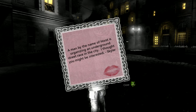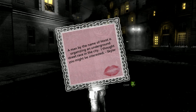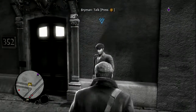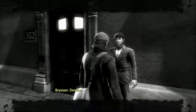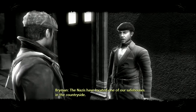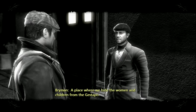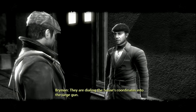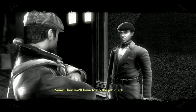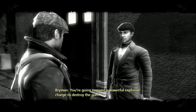A man by the name of Horst is organising an underground street race in the city — I thought you might be interested. What's the score? The Nazis have located one of our safe houses in the countryside — a place where we hide the women and children from the Gestapo. They are dialling the house's coordinates into the siege gun. Can you warn them? There isn't time. Then we'll have to do the job quick. Take this — you're going to need a powerful explosive charge to destroy the gun.